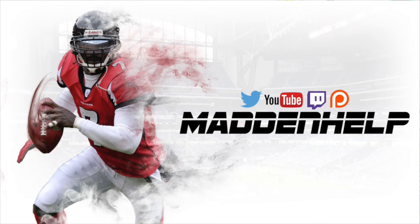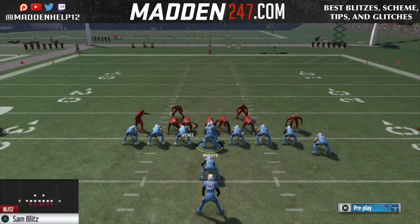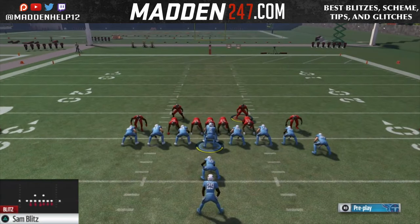What's up guys, I'm here to show you a great goal line defense that I've been using and it has been very effective. The play is the goal line 5-4-2 and the play is the Sam Blitz. You're going to want to sub in all your big defensive tackles at the defensive tackle positions and then a big nose guard in.